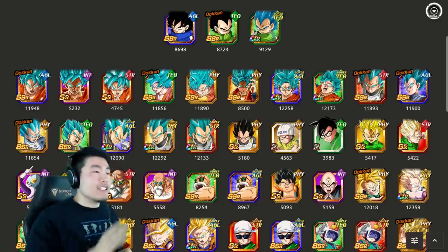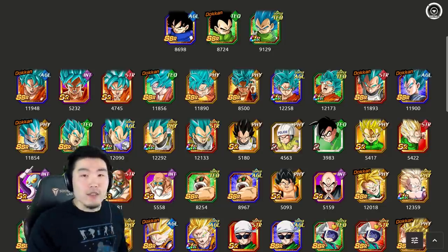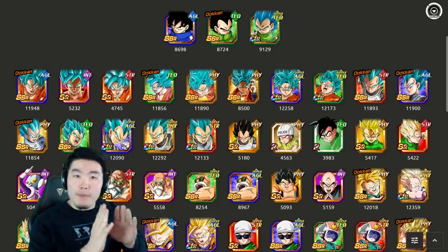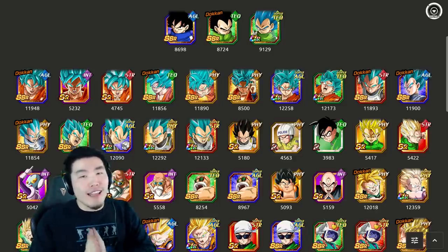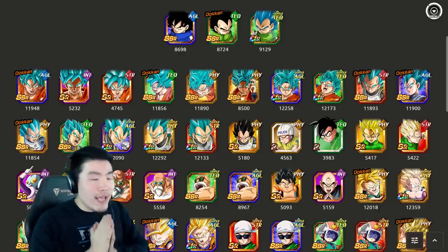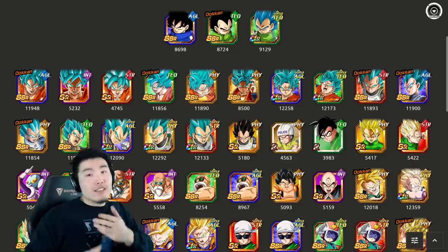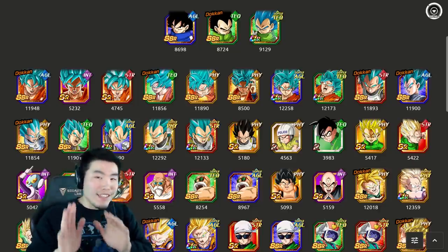What you see here is DBZ Space, and this is a brand new category added to the database. It was found by dataminers, and thank you to whoever put it up. This brand new category is called Movie Heroes, which is very similar to Movie Bosses, except now we're talking about the heroes from those movies. Makes a lot of sense.